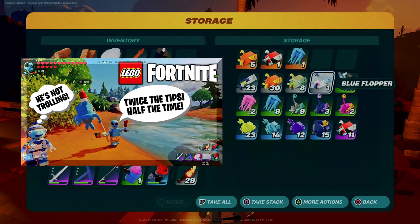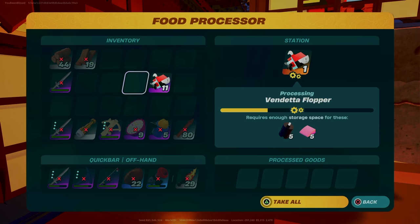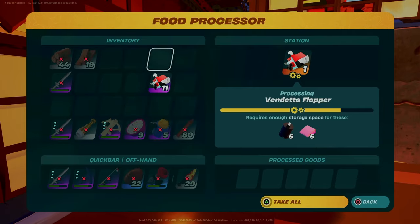I just posted a separate video that's a full guide to the new items and lots of strategies and tips. There are 15 fish to catch, and here's where I found them, where you will also likely find them, and what you'll get from each if you feed them into the food processor.